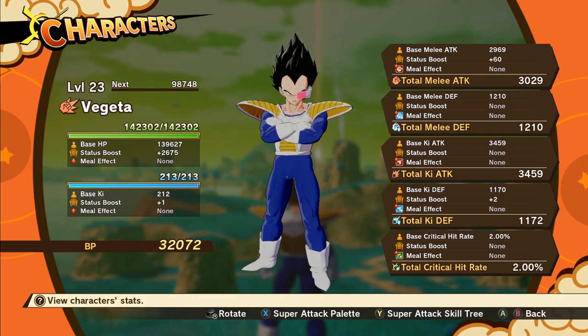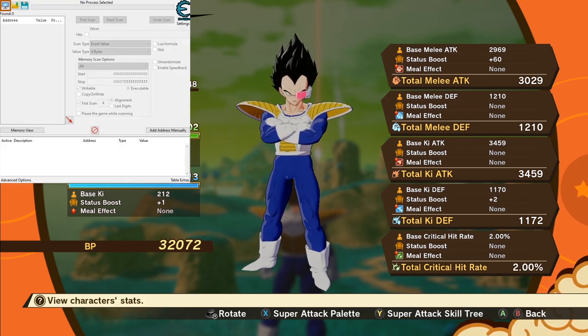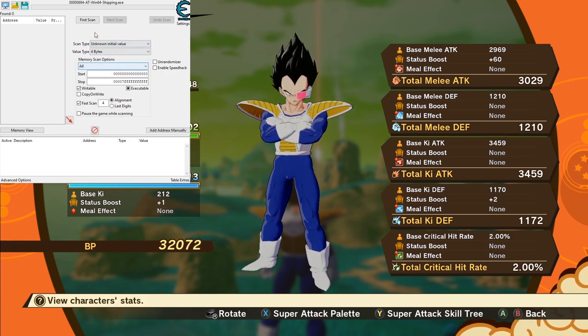To do that you need to do an unknown value search, and it's actually not that complicated for this particular one. First thing: hit your process list window - open process button - and choose Win64 Shipping, or whatever you have that's Dragon Ball. I'm not sure why it's called Win64 Shipping, but whatever. Next, go to unknown initial value, leave it at 4 bytes, and do first scan.